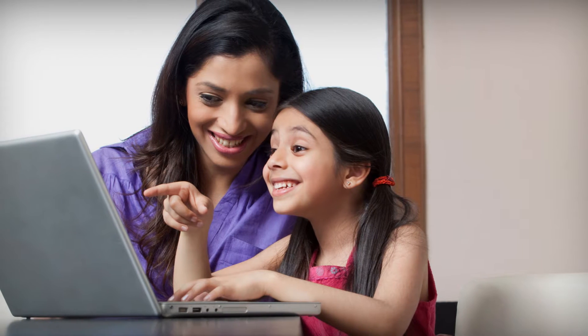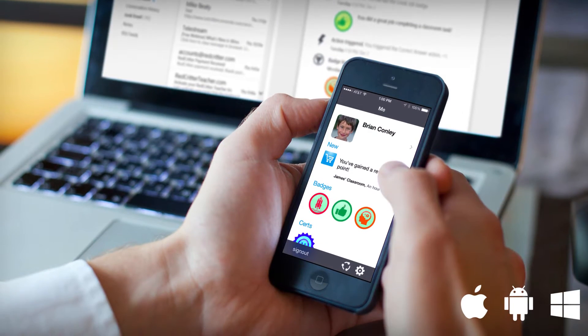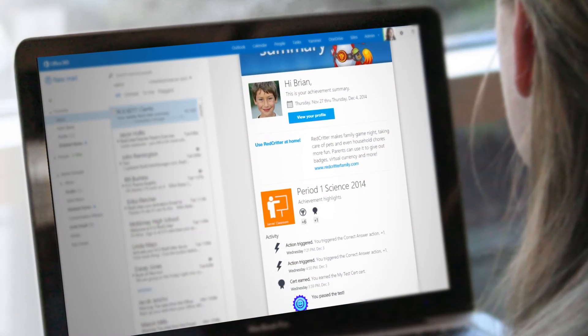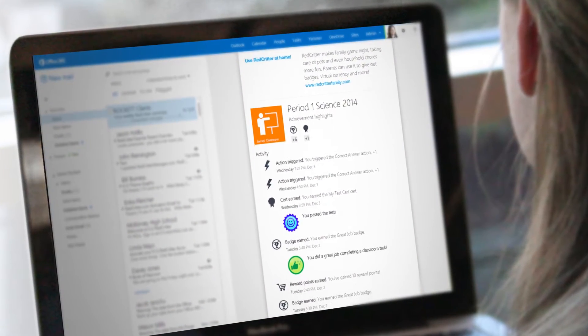As a parent, you can have complete control over your child's profile and can opt in to receive real-time notifications based on your child's activity in class. You'll also receive a weekly activity summary highlighting your child's achievements for the week.